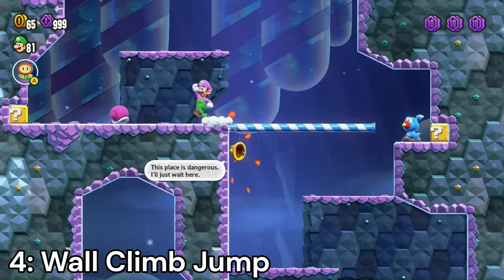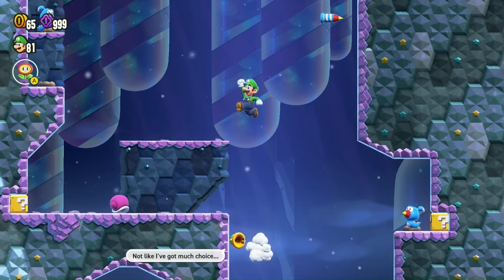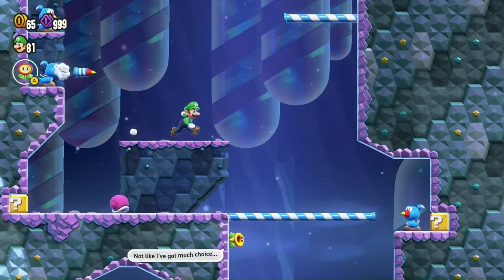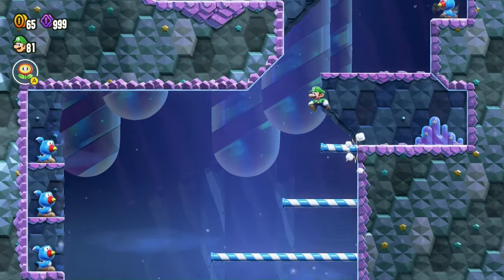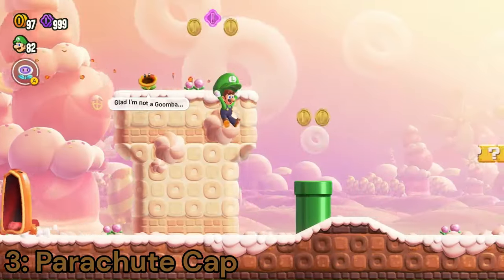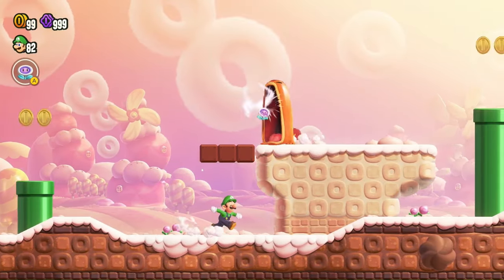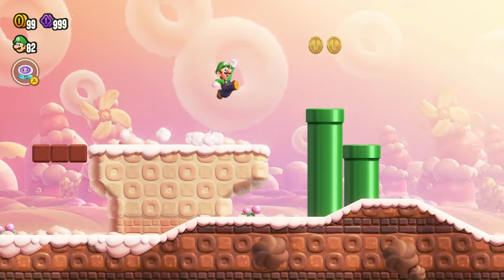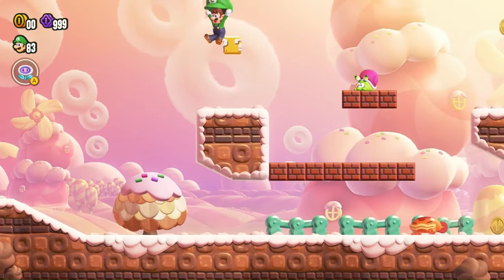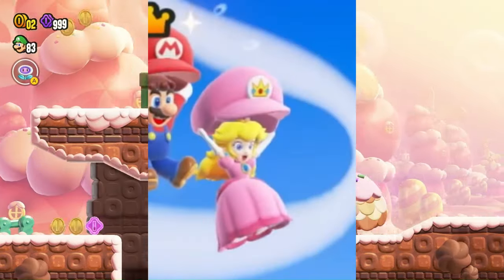Wall Climb Jump — this badge allows you to climb walls. When touching a wall, you can get a small boost to push yourself up. I do find this badge annoying sometimes when I just want to do a normal wall jump, but it is useful for vertical levels. Parachute Cap — the first badge you unlock; Mario and his friends can use their hats to glide down. It's great for gaining a lot of distance and skipping some parts of a level. My question is, where do the Yoshis, the Princesses, the Toads, and Nabbit's hat come from? Do they just have a hat with them all the time?